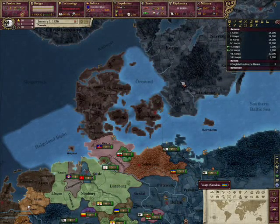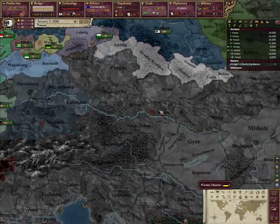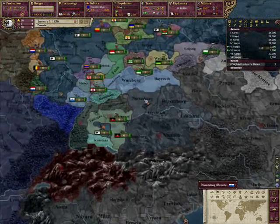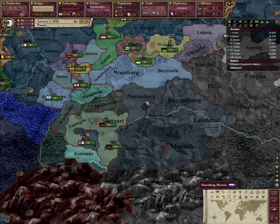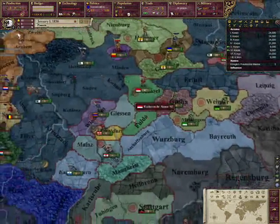Another potential strategy — and this is the second road I mentioned — is going all-out on Austria at the start of the game instead of Denmark. This is a lot more risky and requires a lot more skill and a little more luck, because as previously mentioned, they have more powerful states than you at the beginning. Not more states, but Bavaria, Württemberg, and Baden are definitely more powerful than your measly one-army states in Thuringia and Hesse.